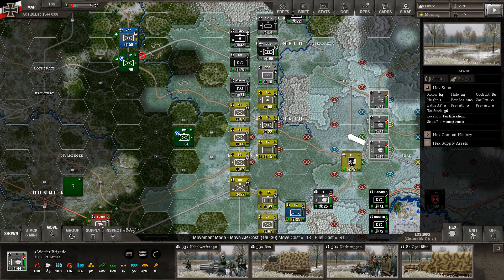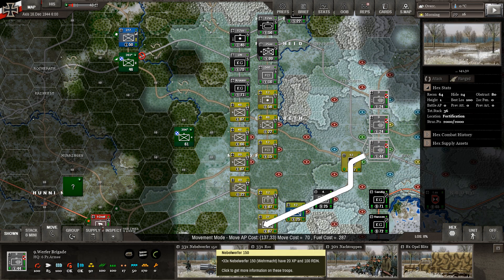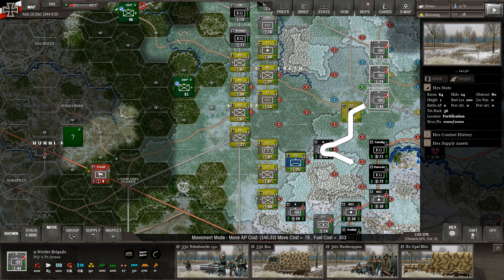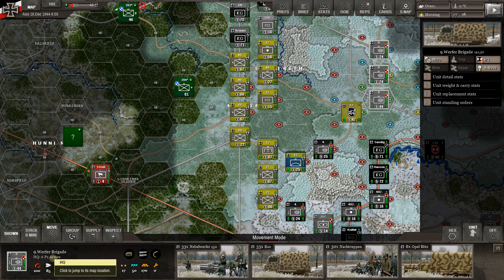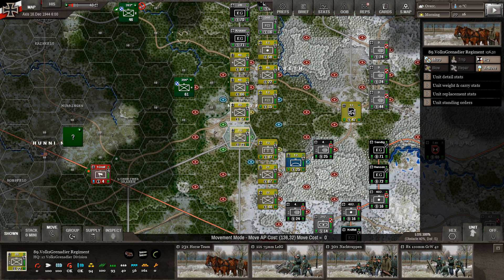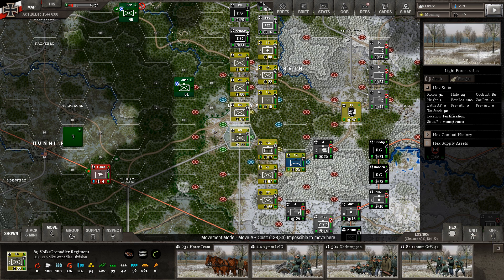The Nebelwerfers need to move — range four, so we need to get them up on this ridge at minimum, about four hexes forward. They're attached to Sixth Panzer Army. We'll think about where to position them. There's one other thing I want to point out — let's go to this unit I'm about to move and look at the unit detail stats. We'll be getting a lot more into supply, but this is where you'd find it for an individual unit.